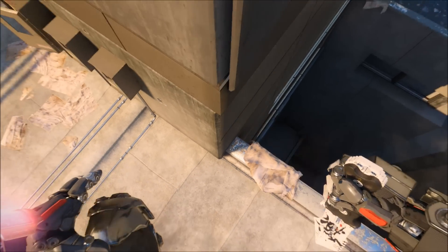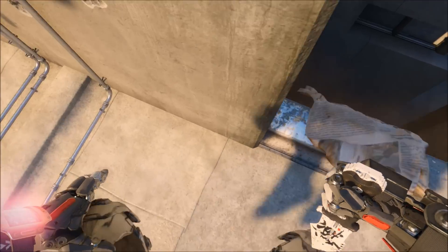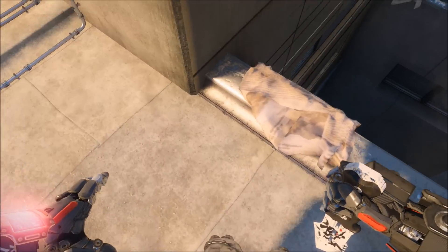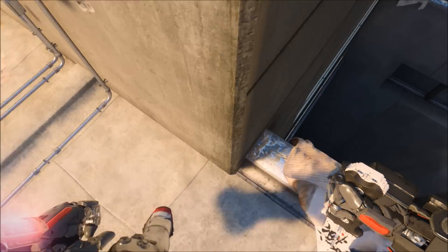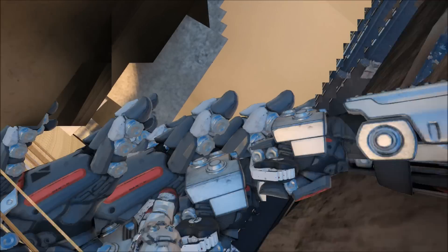This one is pretty difficult to do but if you just keep at it you will figure it out and get there. I had to speed this up so it took me a couple attempts, but anyway you just need to come up to the corner of the building and you just want to jump and quickly double tap the jump button and you should wall breach inside this building here.